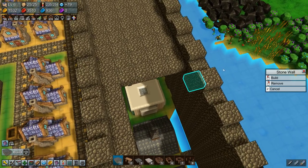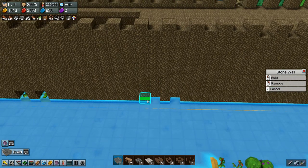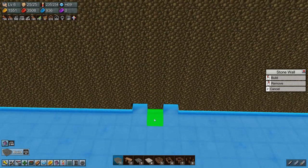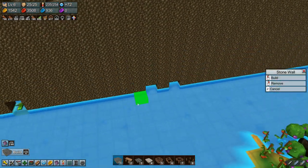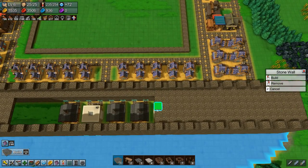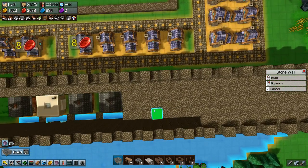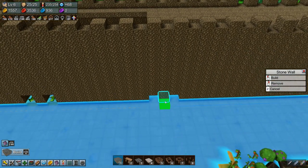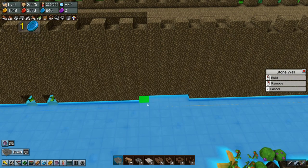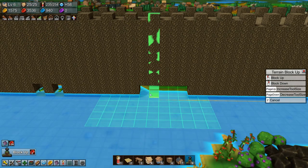Are these holes in the right places? No — they need to be moved over one. Does that look right? Yeah, that looks right. Let's just do this so we can see and make sure. Okay, that looks about right, but we need the terrain to come down a bit here.